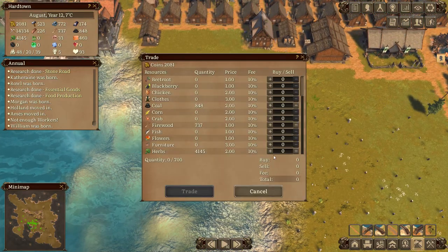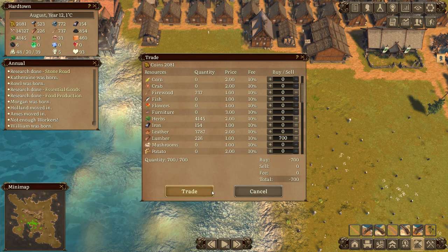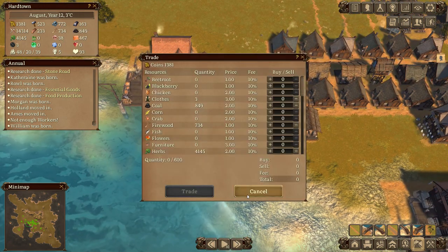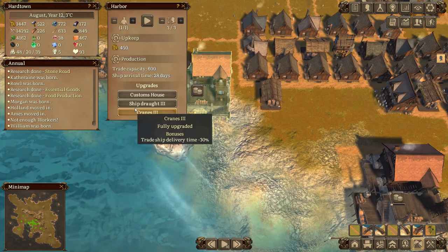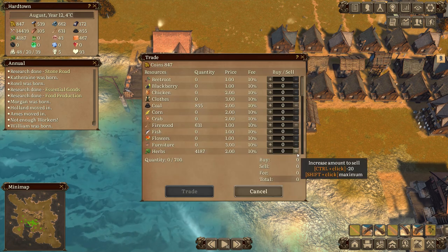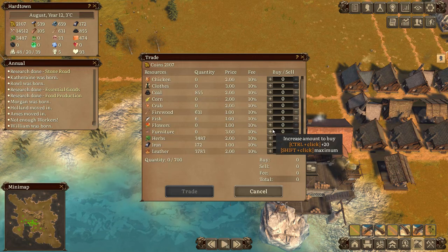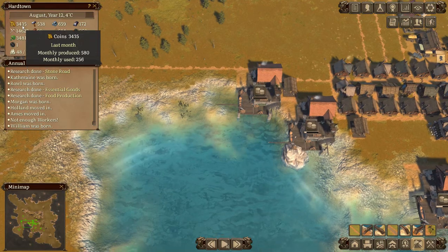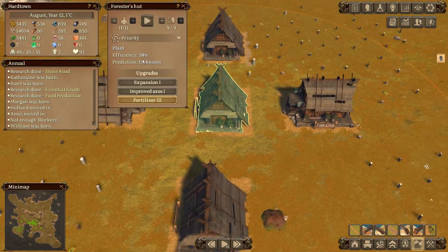I could do with some more lumber, so let's get 700 lumber coming in. How's the stone situation? It's actually pretty good. This was the one I hadn't upgraded - there we go, you're upgraded now. We'll sell a whole bunch of herbs and a whole bunch of leather. The cash is starting to roll in - that is going to go crazy bananas.